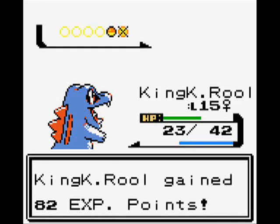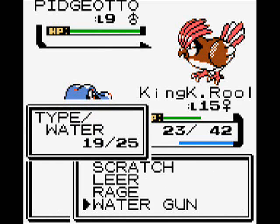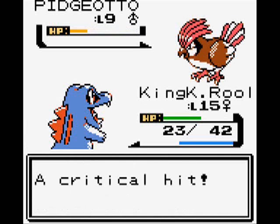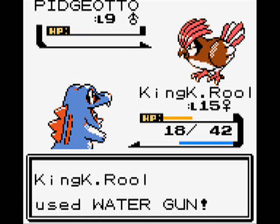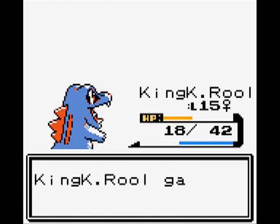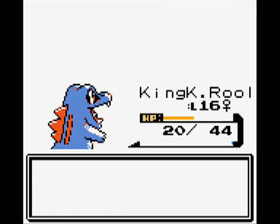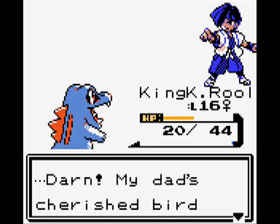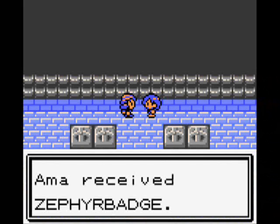Next up he sends out a Pidgeotto, which is level 9. Not only is that illegal, but really — not even a Pidgeot, not even a Spearow. And what's sad is they didn't even put Hoothoot on his team, and that was the new flying type Pokemon introduced in Gold and Silver. His Peck or Gust did like two damage to me, which made me LOL. I level up to level 16, and he gives me the first official Pokemon League gym badge of Johto — the Zephyr Badge.